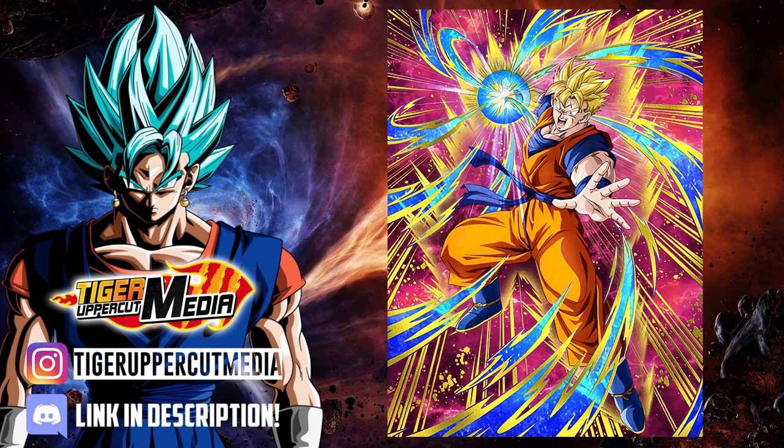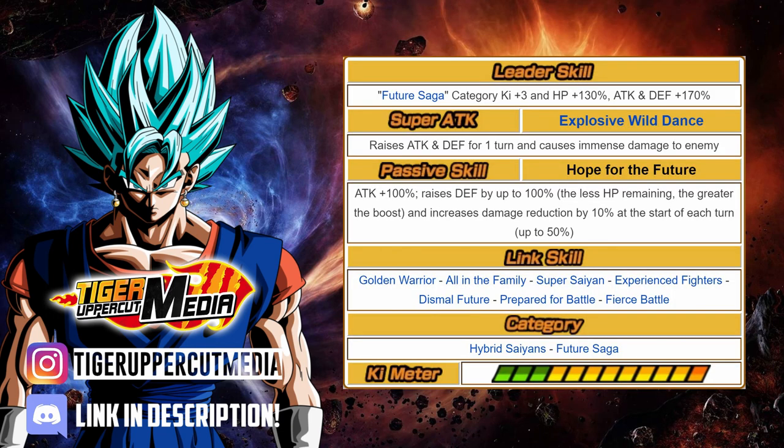Up next we have Physical Future Gohan. His leader skill gives Future Saga category units Ki +3, HP +130%, Attack and Defense +170%. His Super Attack raises attack and defense for 1 turn and causes immense damage. His passive is Attack +100%, raises defense by up to 100% based on HP remaining, and he gains 10% damage reduction every turn maxing out at 50%. His links are Golden Warrior, All in the Family, Super Saiyan, Experienced Fighters, Dismal Future, Prepare for Battle, and Fierce Battle. He fits in two categories: Hybrid Saiyan and Future Saga.